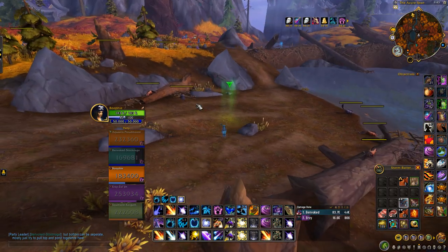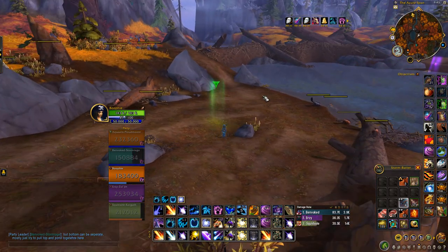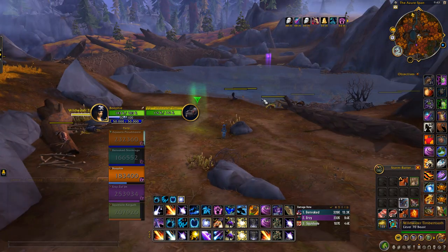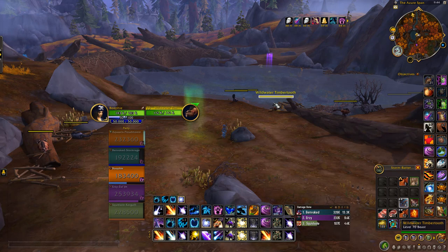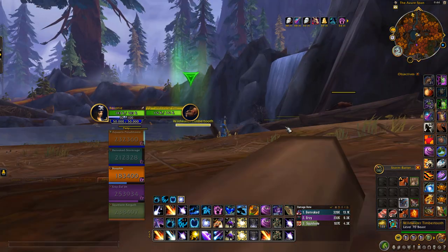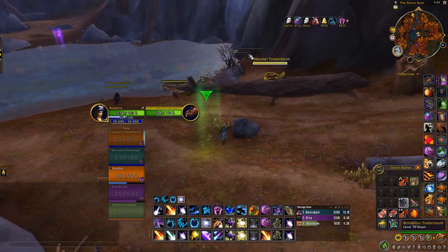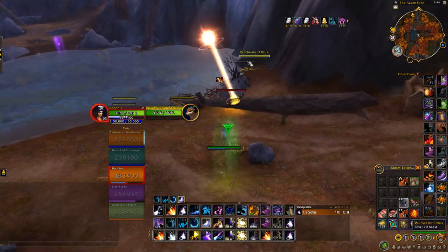Hey guys, welcome back to another gold making video. In this one I'm going to be showing you a new skinning farm where you get a whole heap of leathers and really good skinning materials from killing these otters called Wild Water Timbertooth. They're located here in Azor Span, all up and down this river is basically where these guys will spawn.